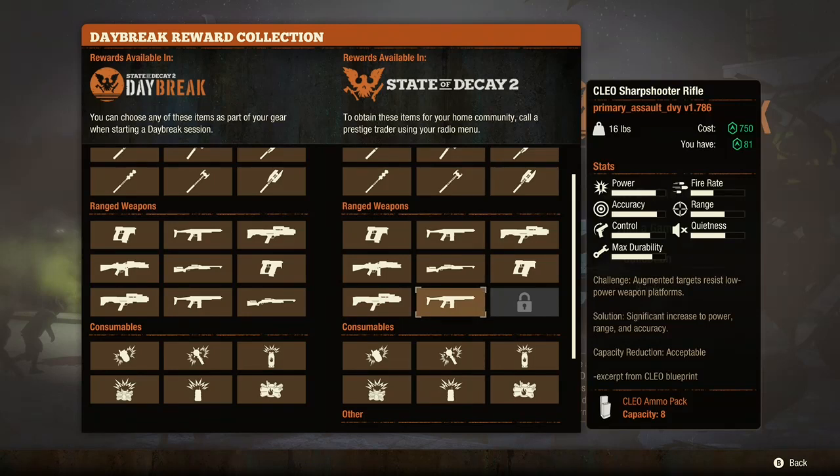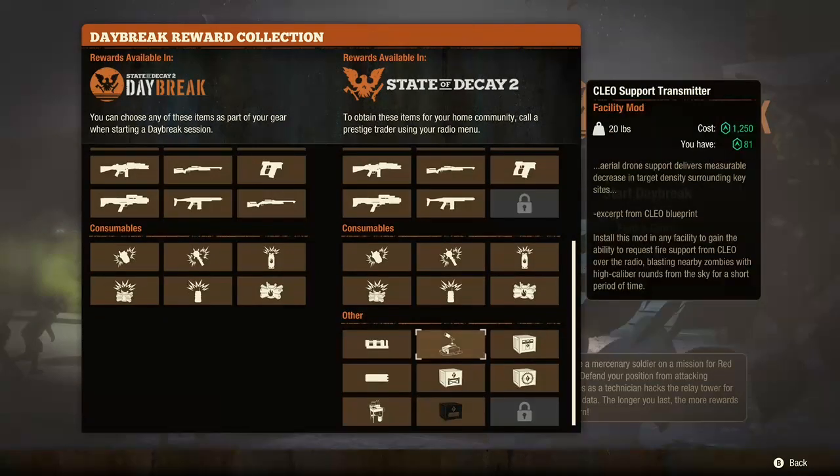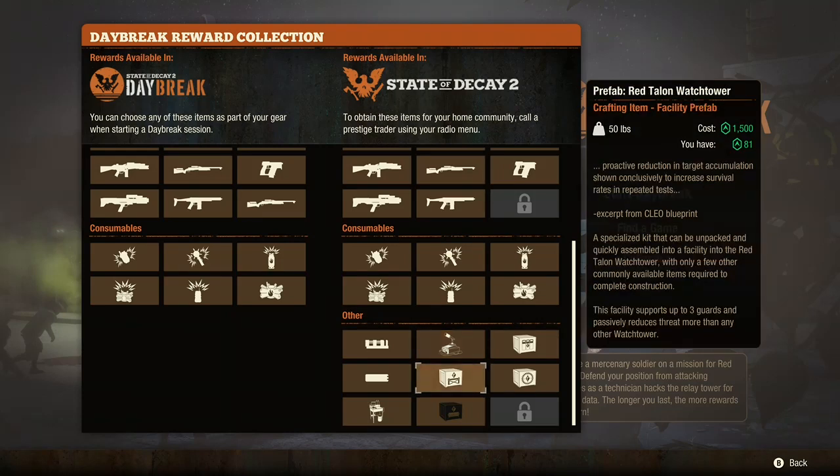Now, what makes Daybreak good — and I'll say it's very tough — is the Red Talon items. Down here you have these Red Talon things. These require you to either make it to level 5 or beat Daybreak mode. In multiplayer, if you have more than just yourself — let's say you have three people — it's pretty doable if you have good aim and take your time.